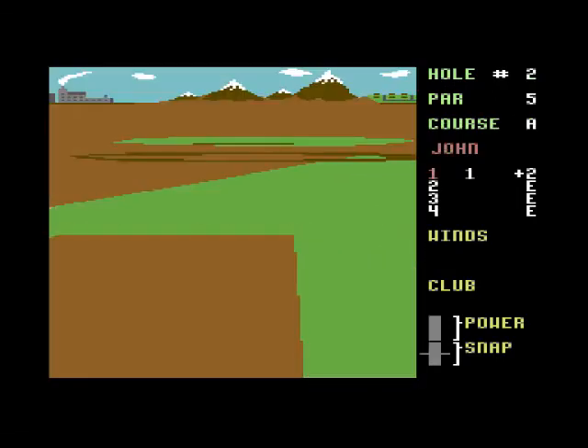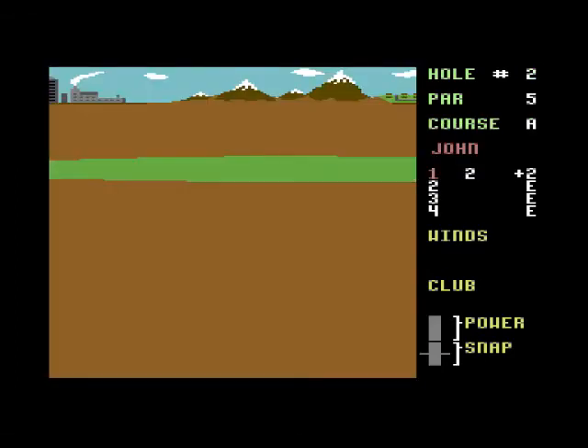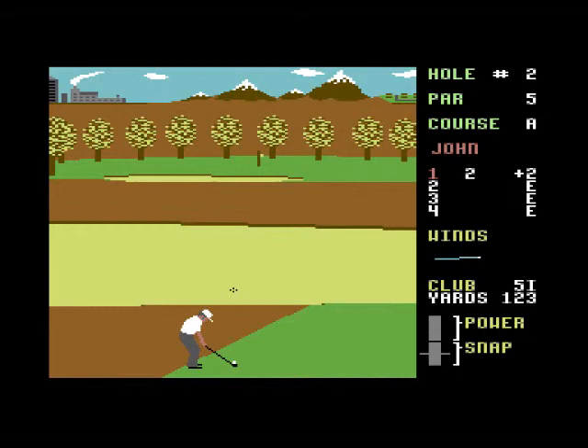I'm going to angle it over there. Maybe a 5 iron might do it. Looks like it's going straight into the other sand bunker — no, is that in the rough? Might have just got away with it — yeah, we're on the fairway. We need to select something; maybe a 9 iron might do. In the sand pit — no wait, just made it! We're on the putting green. Excellent.